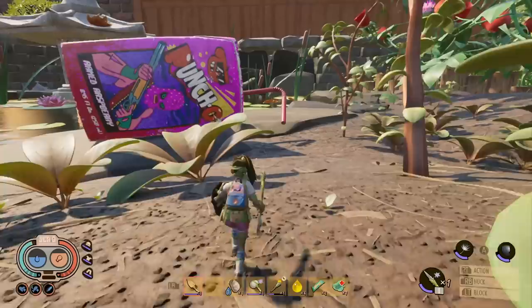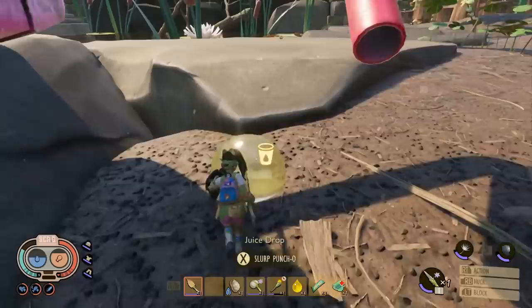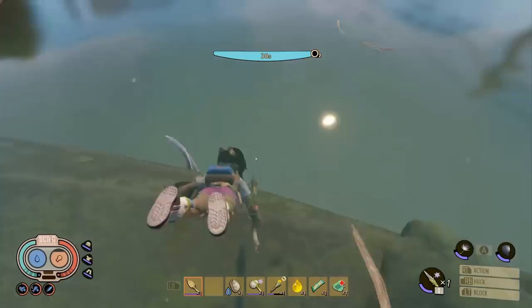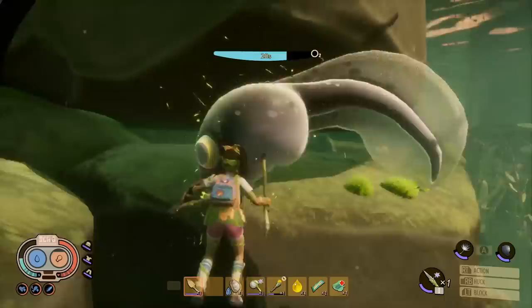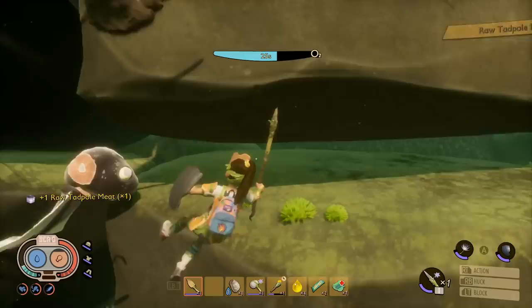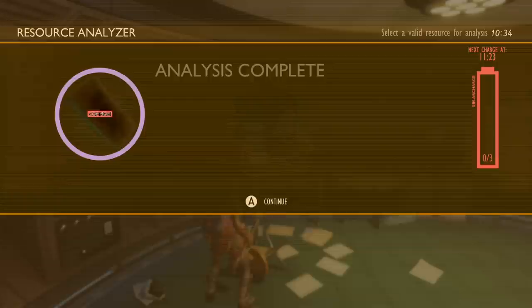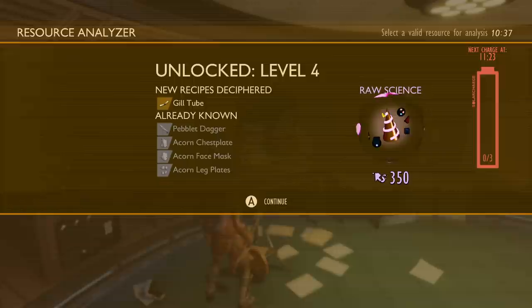First things first, we need to get ourselves the Dagger — the only item you can use to chop resources inside the Pond water area. You'll also need a spear to defend yourself against water spiders. Gather algae, kill a few tadpoles for meat (good for health and bait), and grab Lillypad Wax from underneath the lily pads. Scanning Lillypad Wax unlocks the Slime Lantern, the Pepplic Dagger, and Finflops. In progression terms, the Pond feels like the one to do after the Hedge.